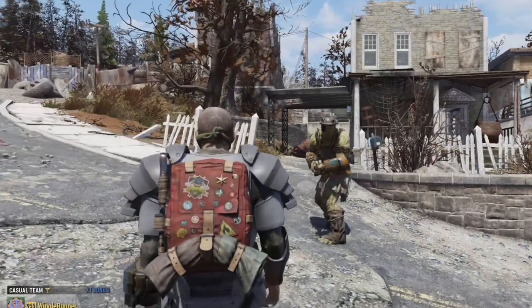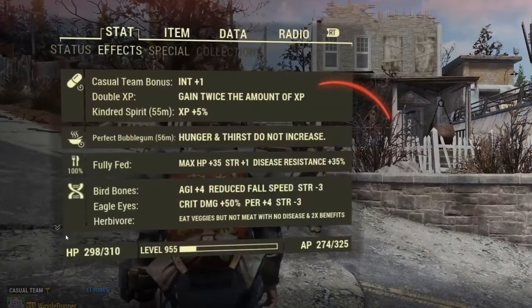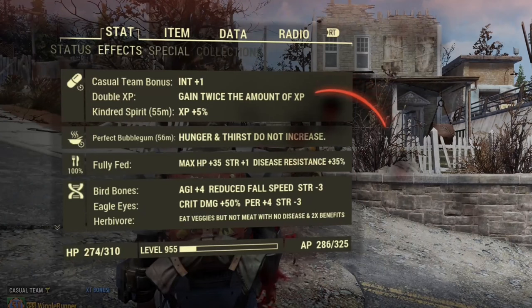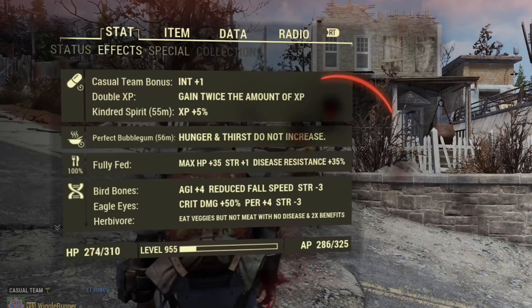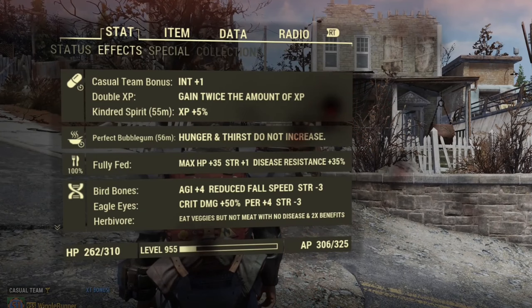I've slowed this down to one-quarter speed because at full speed the numbers were moving too quickly to read — he is using an automatic weapon. You can see in the lower left there is my health. We're starting at 298 and it's pretty consistent: it's six every time. We went from 298 to 292 — six. Then 292 to 286 — six. It's a pretty consistent six points of damage every single time with all five pieces of armor, and that's at resistance level 337.